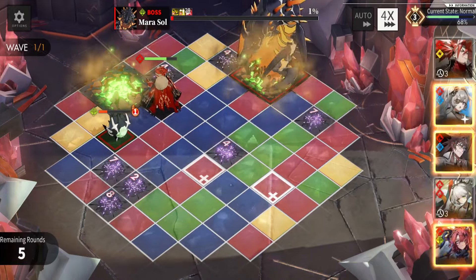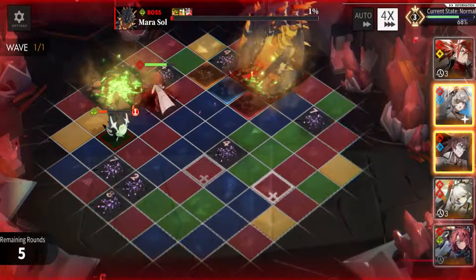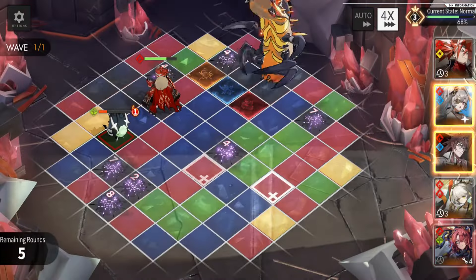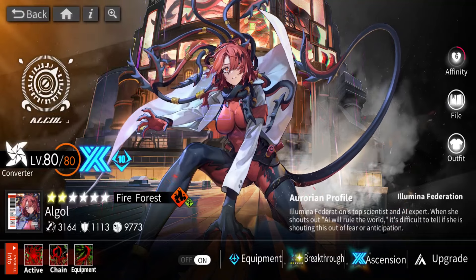This works out — blah blah blah, new damage. Now looking at Algo, we've already gone through the entire kit while showing off the active skill, chain combo, and equipment skill.